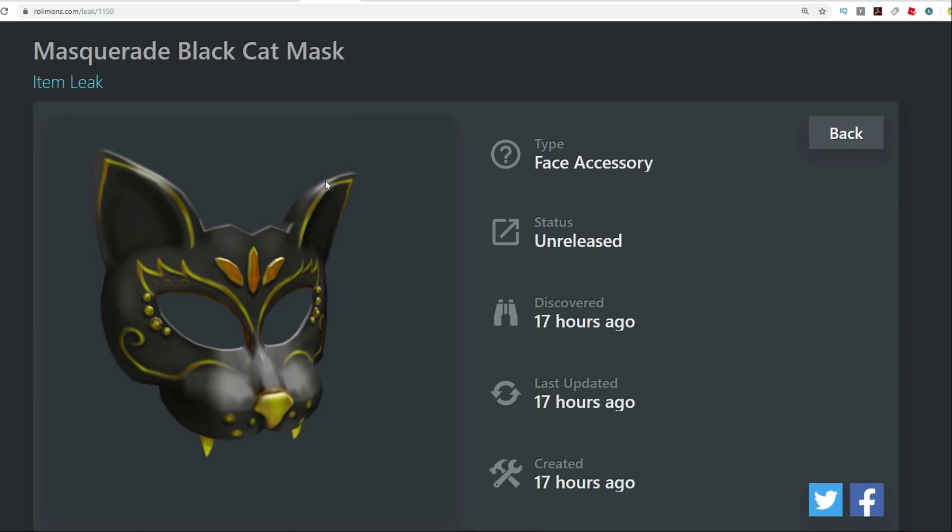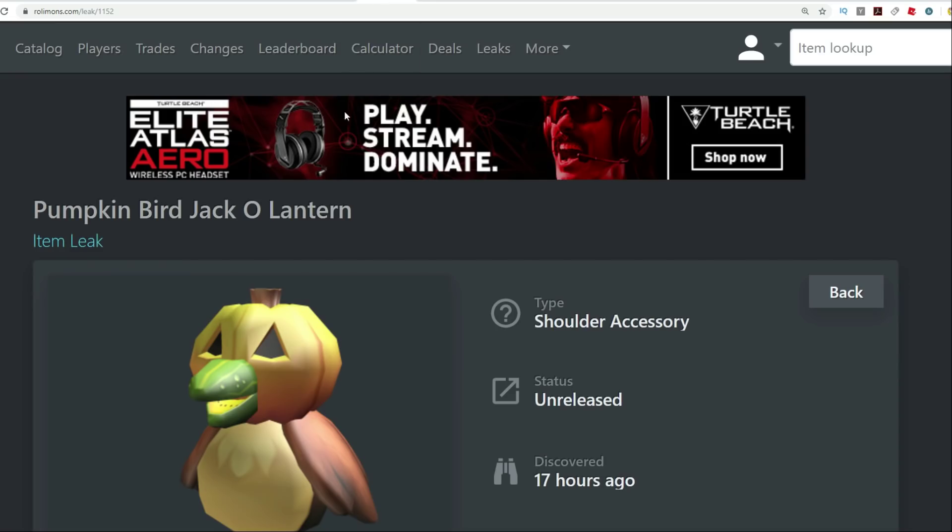Next one over here is another cat mask, but this one is pretty fancy too — it's a masquerade cat mask. So apparently your eyes will kind of show through the holes. This could be really weird looking depending on the kind of eyes that people choose to wear with this one. So I can't wait to try this one on — I kind of want to see how it's going to look.